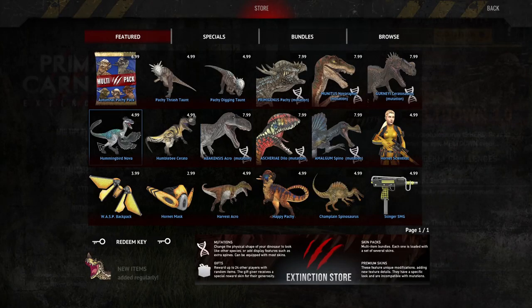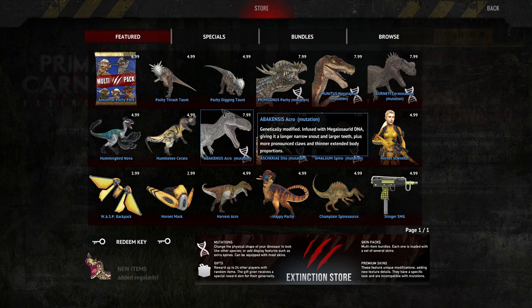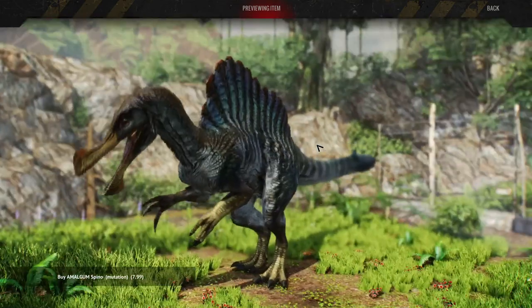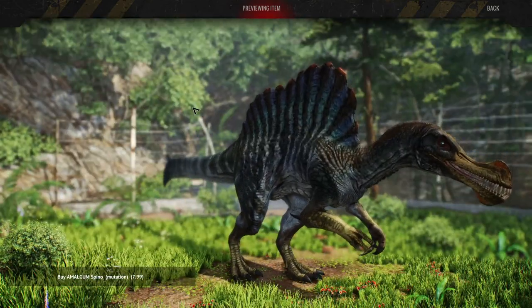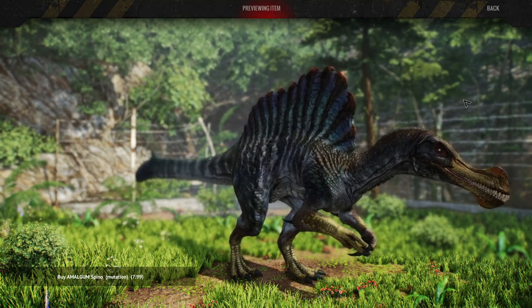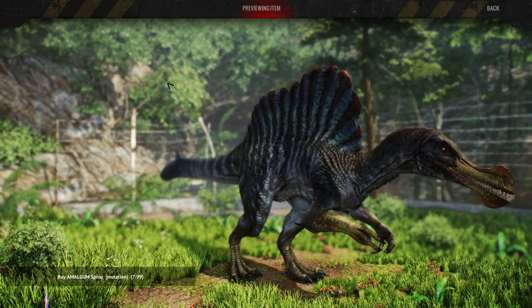I didn't want to get Hummingbird Nova because I have enough Nova skins and I'm trying to trim down the skins and mutations I'm getting — just getting ones I really really like. I was really tempted, I really wanted this one, but sadly I just didn't have enough funds for it. I'm saving up by selling stuff from my inventory.